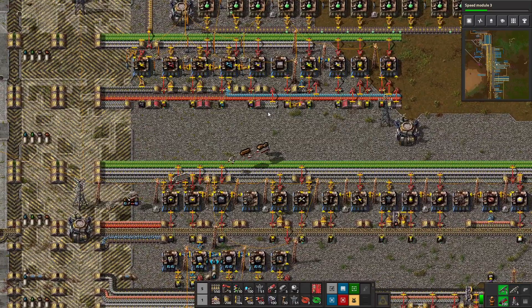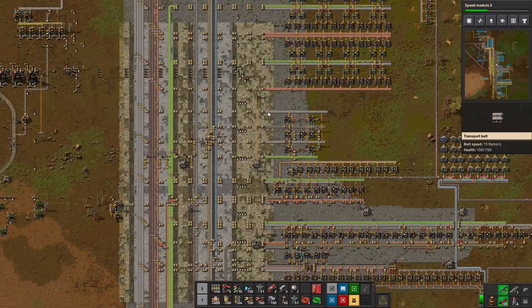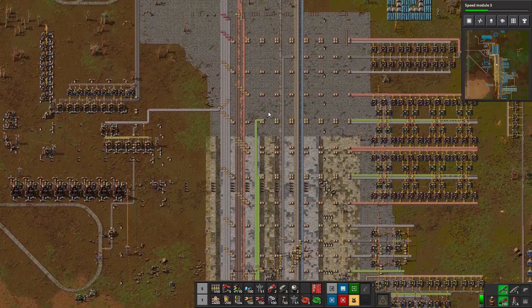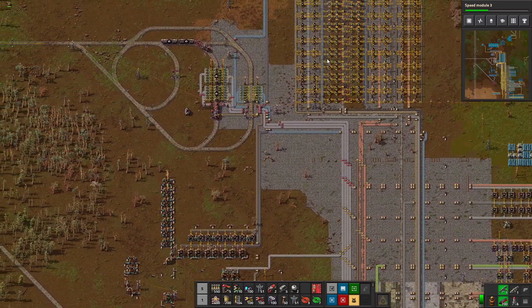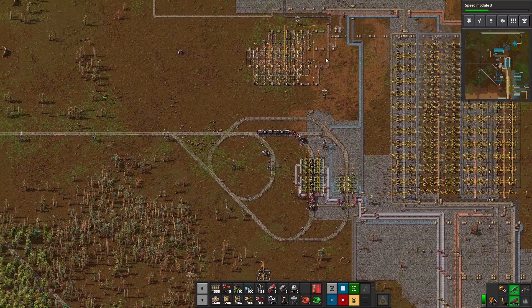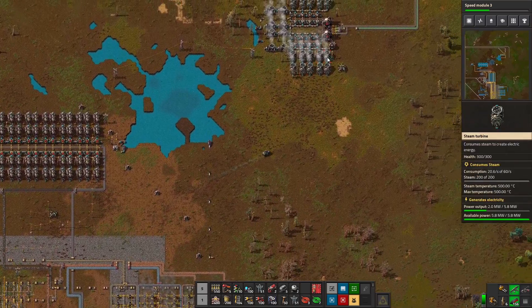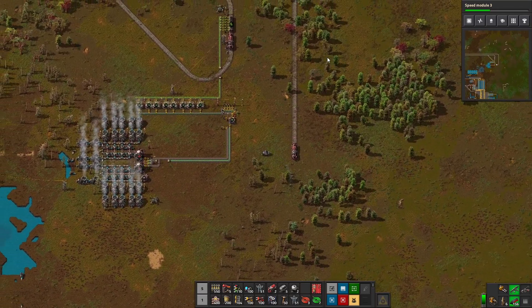They're taking all the wood out of my logistic storage too that my other bots cleared from the ground, which is fine. I don't know where my car went or my tank. Oh, there it is. It's probably going to take just as long to drive the tank up here as to just walk up and get the train, but it feels better to drive — it's like when you walk out to your car to drive to the corner store.